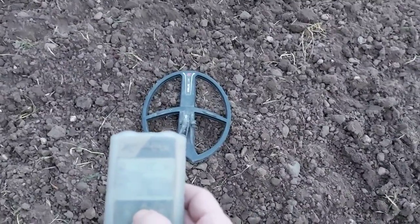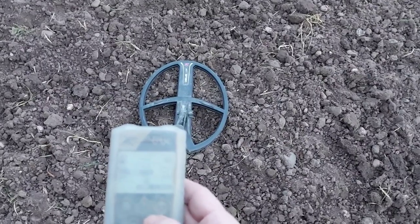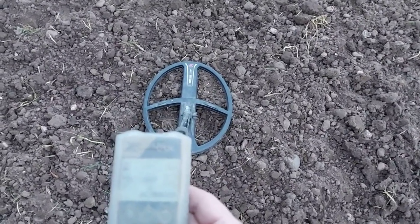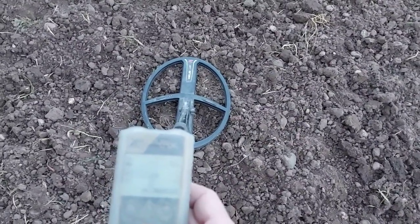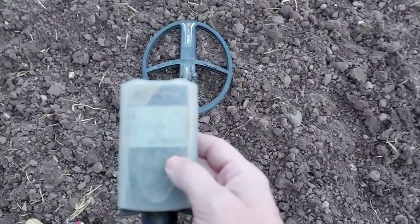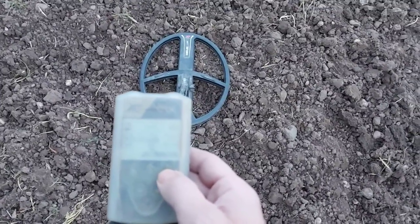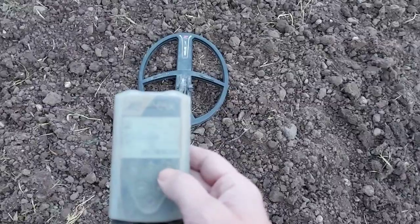Coin fast, discrimination down to 6, sensitivity 95, 7.2 and we'll drop it down to 2.5. We'll just see how we go on for a while. Sensitivity will go up or down, but everything else will pretty much stay the same.